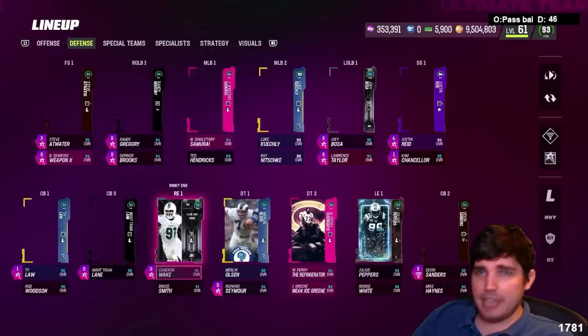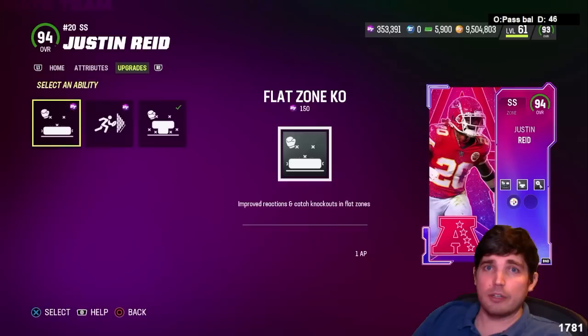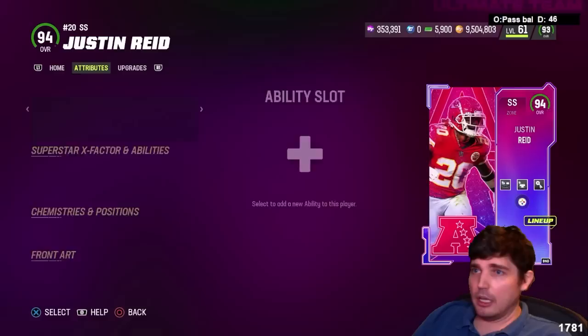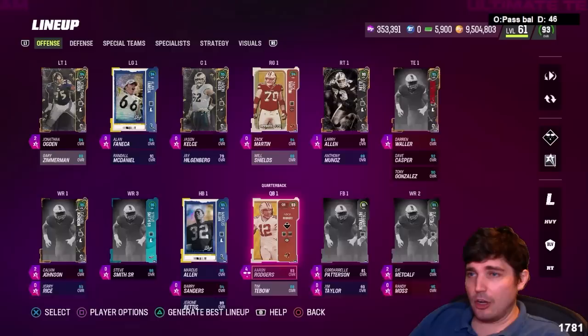Justin Reed gets 4 AP for deep mid pick artist, which is everything that you want on a deep safety. I actually don't mind also putting him as a flat zone defender — if you put him as a nickel, incredible there too with flat zone knockout. That plays really well. Justin Reed's card has always seemed to play well, this one's no exception. He's a little expensive for a 94, to be fair, since he's a set big card.